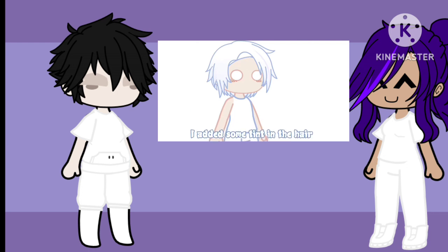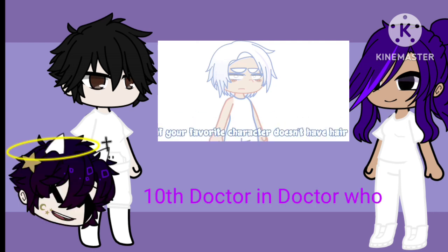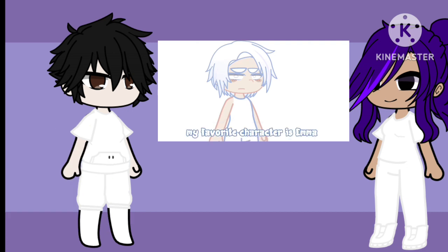I added some tint in the hair — it's fine if you want to do it yourself. Now for eyes: the eye color is gonna be the hair color of your favorite character. If your favorite character doesn't have hair, give the OC dot eyes. My favorite character is Emma from The Promised Neverland, so orange eyes for my OC.